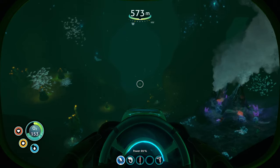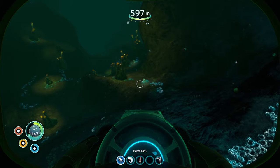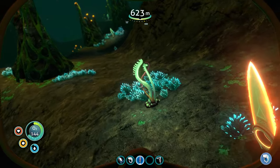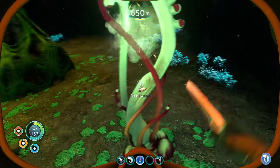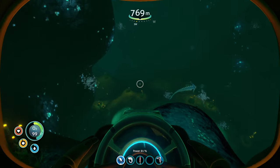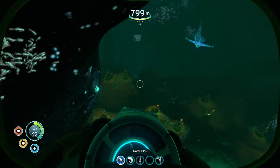Continue through the Lost River, keeping an eye on your oxygen meter. On the way, stop and use your knife to collect two ghostweed seeds. Continue on, keeping an eye on your oxygen. Don't worry about the ghost leviathan — ignore him and he'll probably ignore you. Probably.